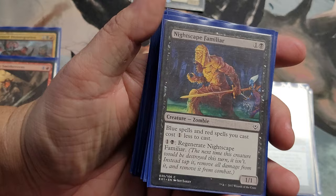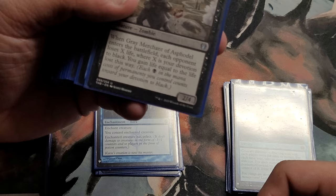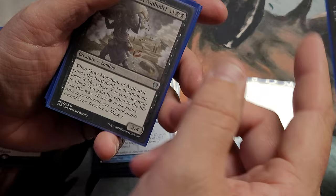Nightscape Familiar reduces your blue and red spells by one — super underrated card, a two-drop. Especially in a Grixis deck, you've gotta run this. It's like thirty cents to buy one. I'd say it's one of my underrated MVPs in this deck — somebody recommended it to me when I built a Grixis deck and I was skeptical, but it's really, really good.